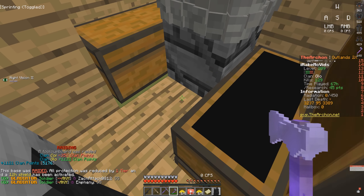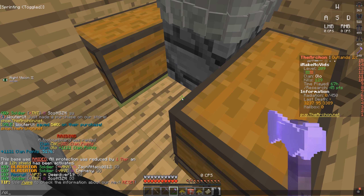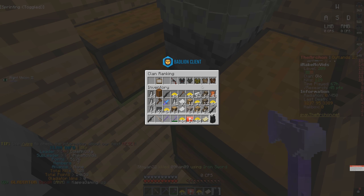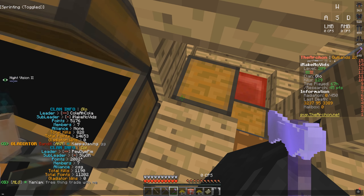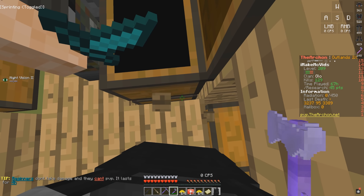We got a thousand clan points! Clan top — are we on it? Clan info... wait, we are! We're clan top number five! Wait — that was their base? The people we just killed, that was their base. Let's go ahead and take all the loot and hopefully they don't come back.